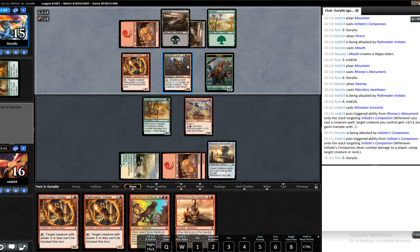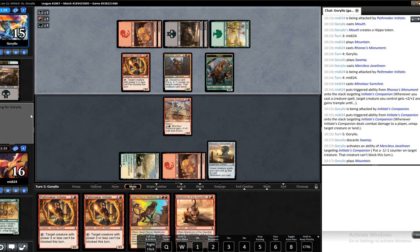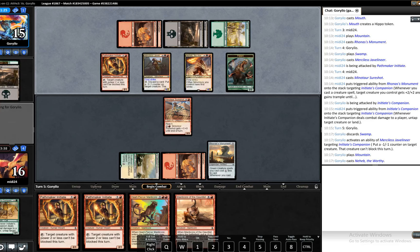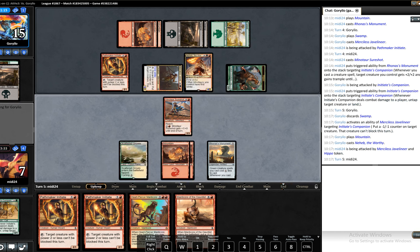He just discards something, swings for nine, kills the Companion, swings for nine. As expected. That creature can't block — okay, so we can still block. Well, that's something. Neheb the Worthy. Not ideal. We'll still be taking nine unfortunately because of Neheb. We do need to get rid of him. Land please — no, not getting it.